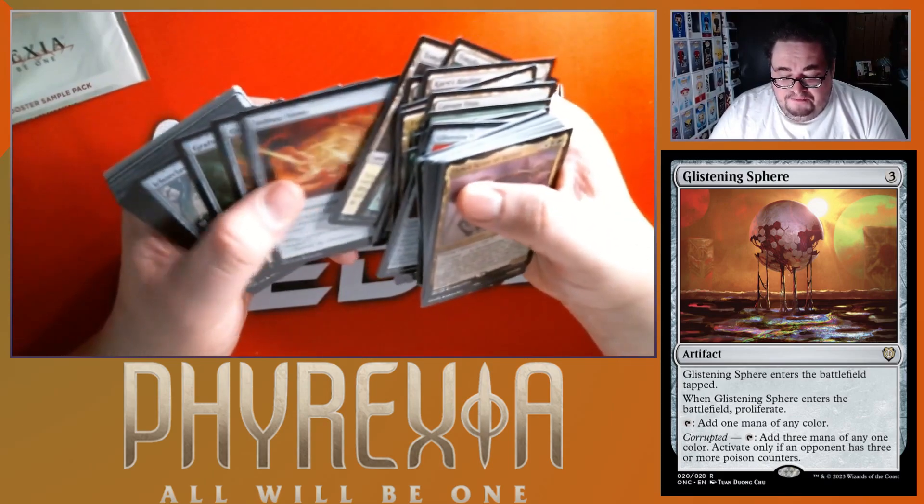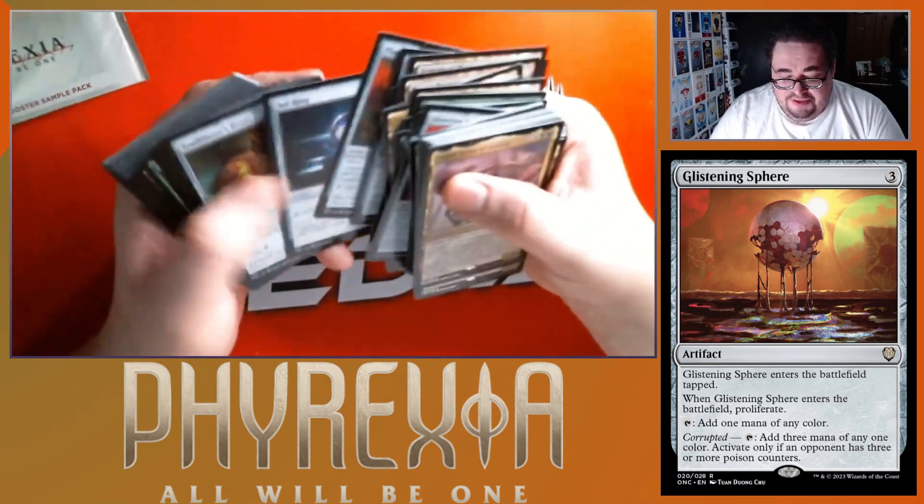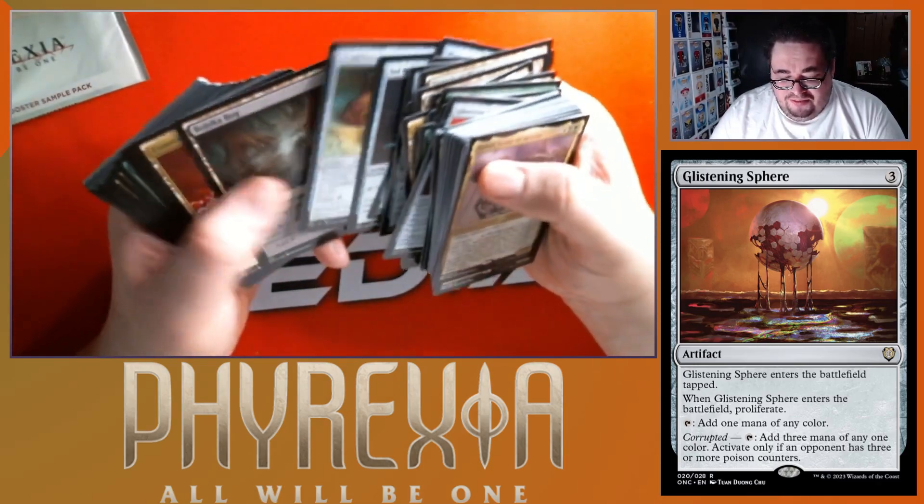Carnage Bastion is in here, which is pretty cool. We got a mirror, Sol Ring, Trailblazer's Boots.